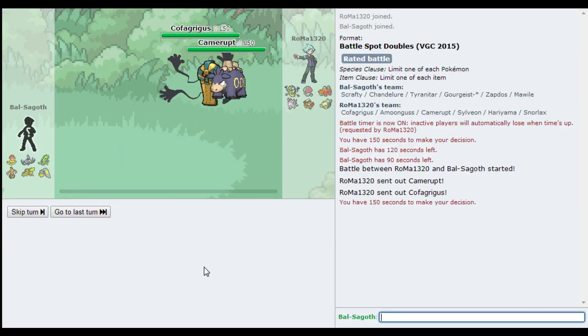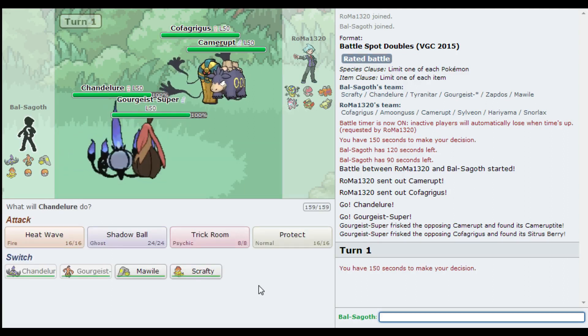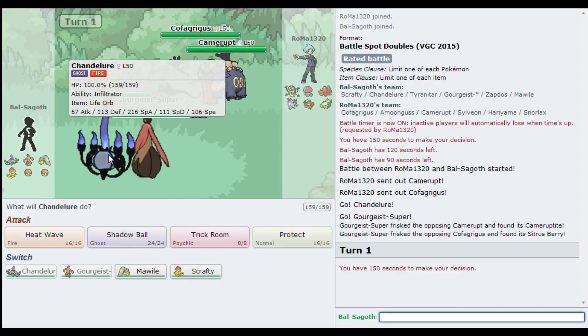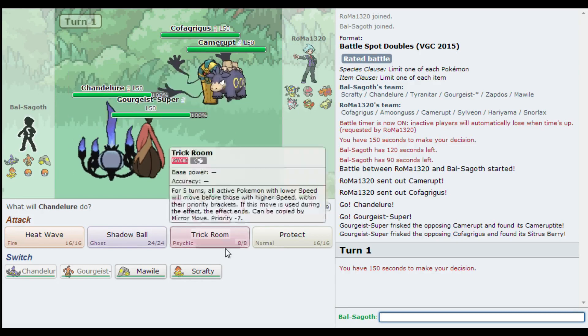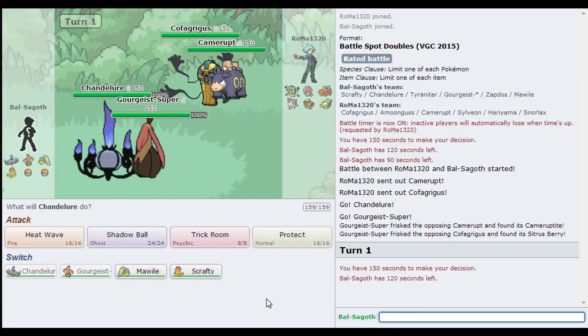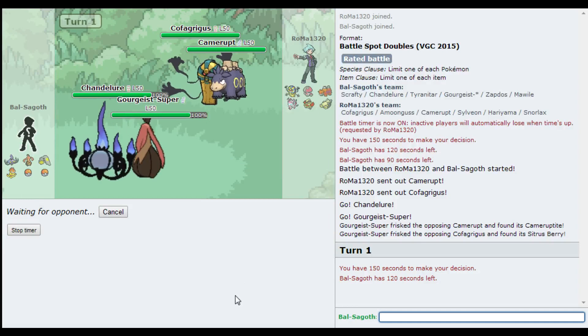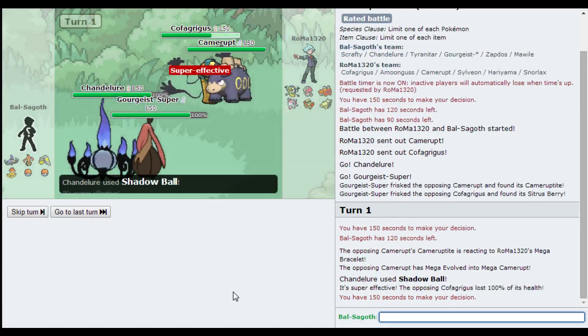He is leading with Camerupt, so yeah, that's a big problem - that's a big problem for this lead. I haven't got Focus Sash or anything on this Chandelure either. It is basically going to go down with an Earth Power. I'm expecting a Protect and a Trick Room with Cofagrigus, so what I'm going to do is hope he does that - Shadow Ball Cofagrigus and go for my own Trick Room to try and reverse it. This is one of those really hard predictions that if it goes wrong, this is probably going wrong.